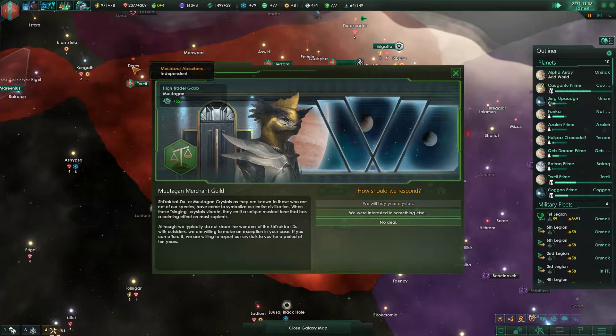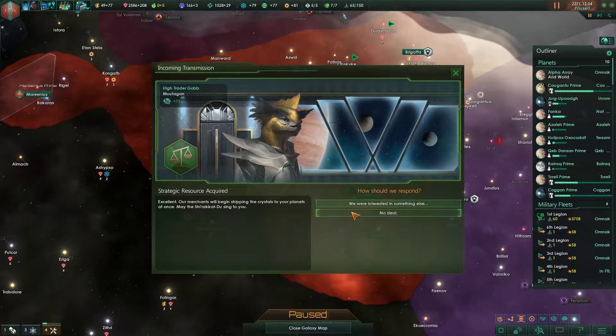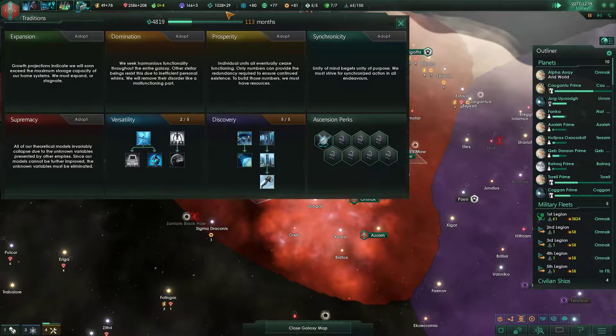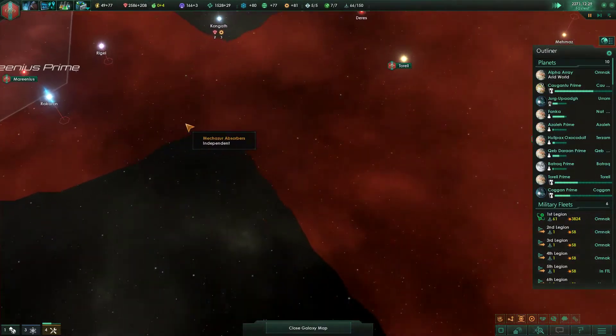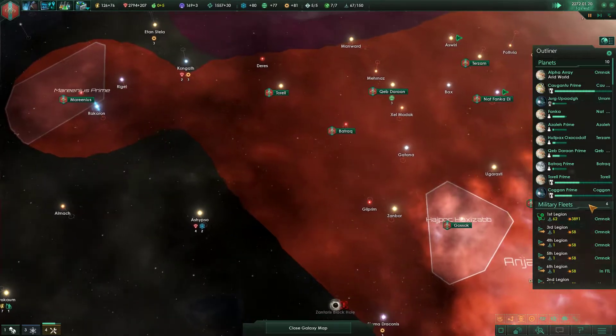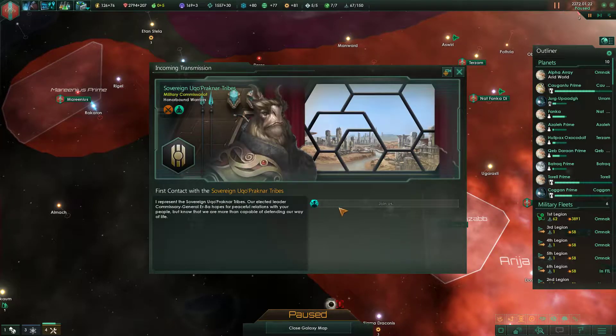Hopefully I'll be able to put this into this sector. More unity — 113 months now. I think I will, because this isn't even halfway done yet. Sovereign Uno Procnar Tribes.